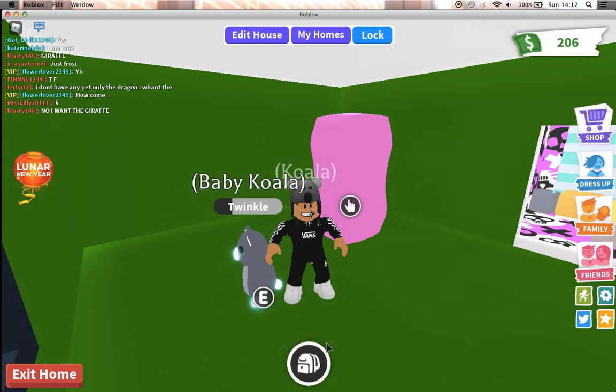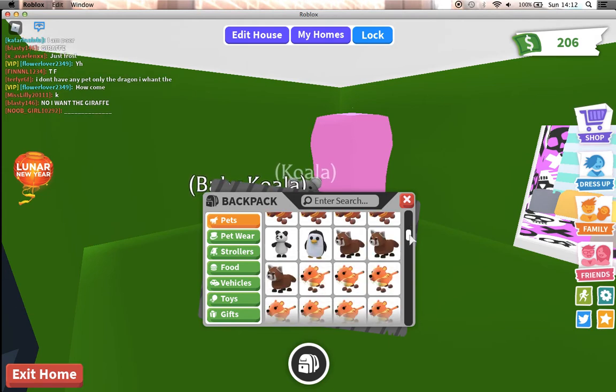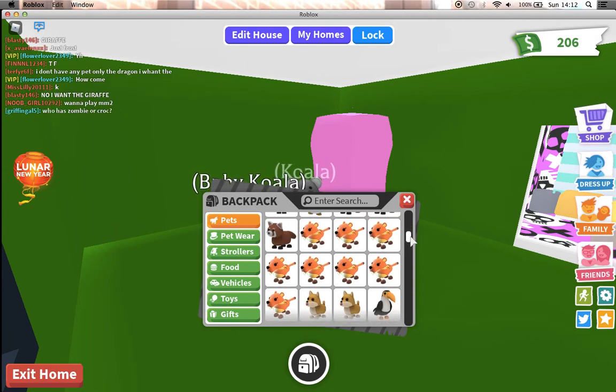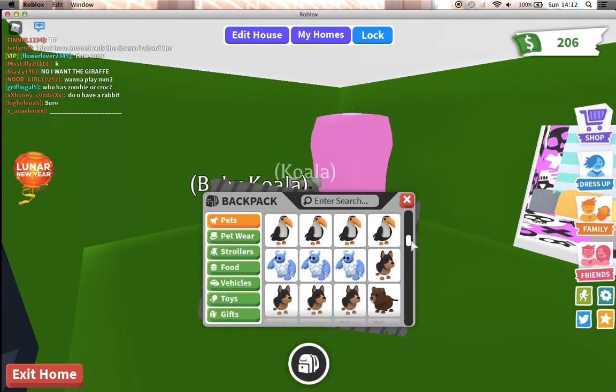We have a lot of Lunar Oxes, a Panda, Penguin, Red Panda — which are the basics in my inventory I'd say — a Sabertooth, a Shiba Inu which is basic as well, a Toucan, and a Yeti.